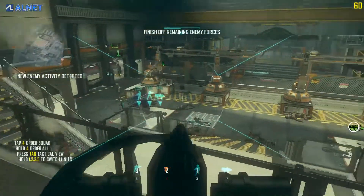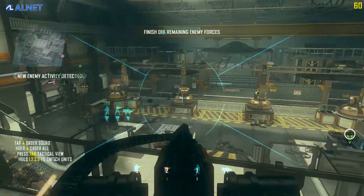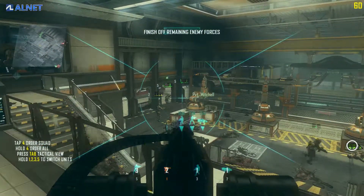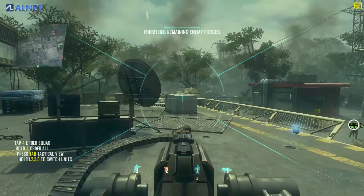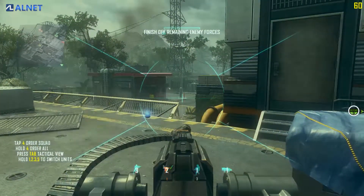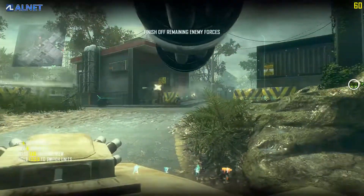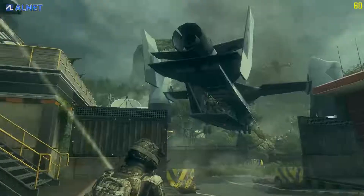He's down. Moving to neutralize infantry threat — that's a kill. Turret control confirmed. That's a kill. Turret under my control. Switching to claw remote operation. Kill confirmed. Mission success — target is confirmed. Good work all.